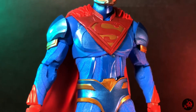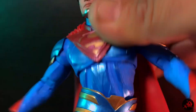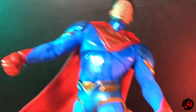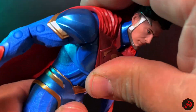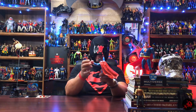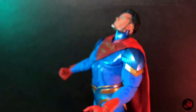For waist articulation: you have side to side, really smooth, a full tilt and swirl at the waist, a lower waist swivel, and an upper chest swivel so you can twist him into some cool flying poses. He has a slight ab crunch — not too much, but it's there. He can lean back as well, per usual with McFarlane figures.